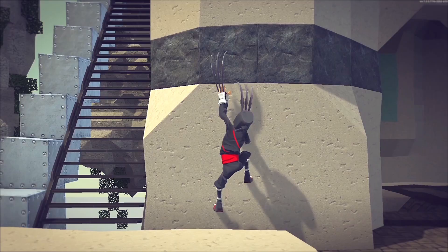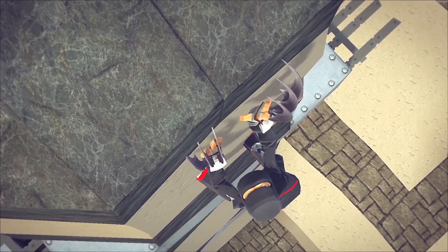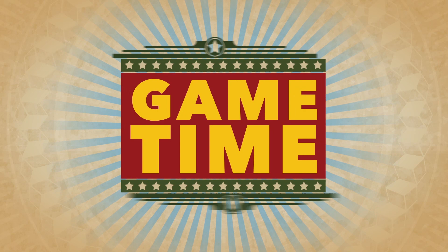Gravity is for losers. Juan can scale walls with ease and grace. Simply hold sprint to climb up any vertical surface. Let's go see some of this in action.